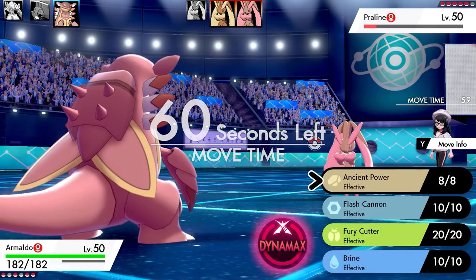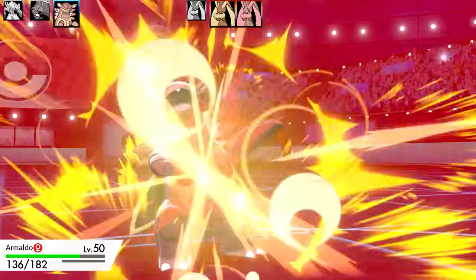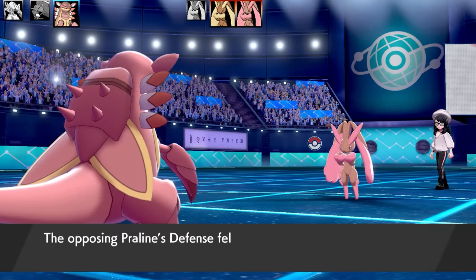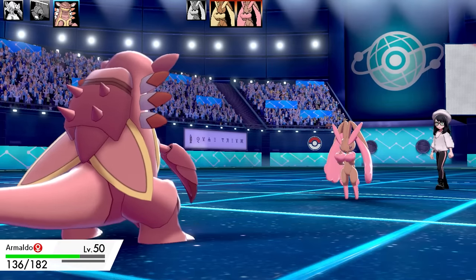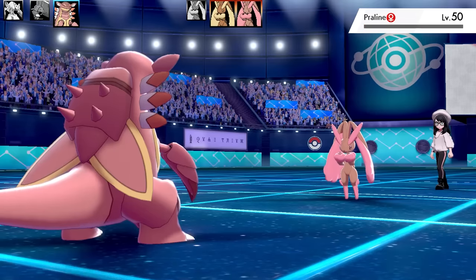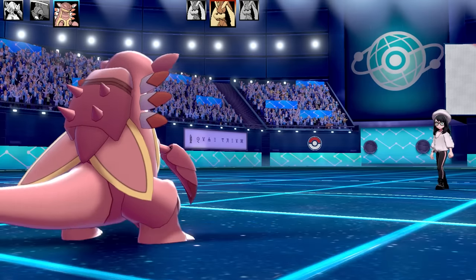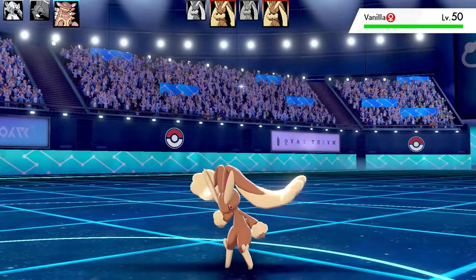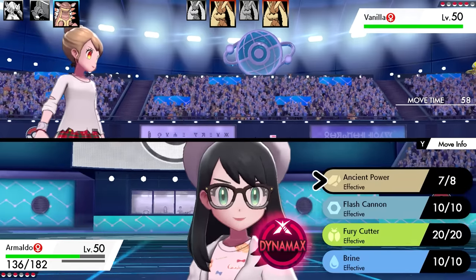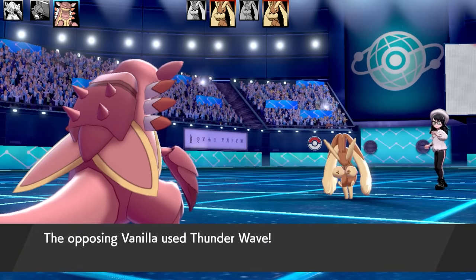Next Pokemon is Armaldo - a really tanky set. There's a Close Combat coming from Lopunny and I'm going to eat it like a snack. The EV spread is max HP and max Defense, this thing is really bulky. I've got a mixed set: Ancient Power, Flash Cannon, Fury Cutter, and Brine, with Assault Vest as the item. With Battle Armor as the ability, I won't get critical hit, making it very hard to get around this Armaldo.